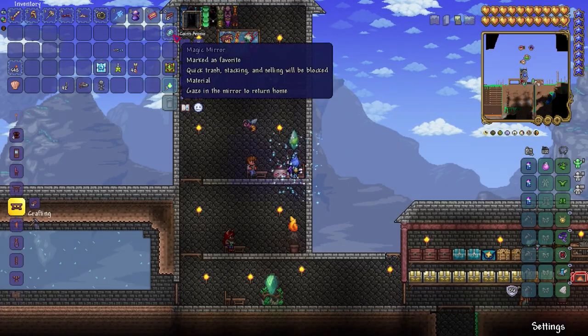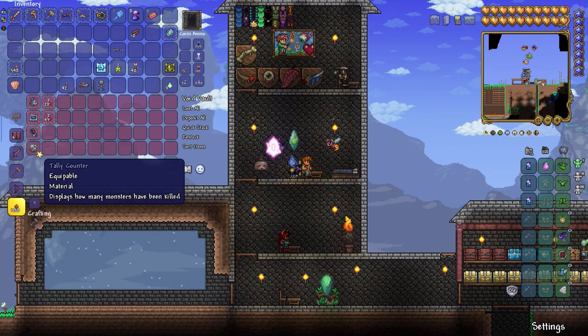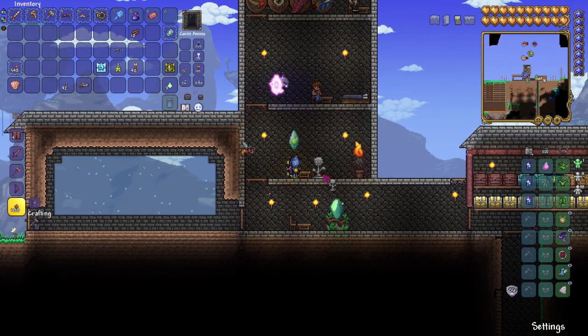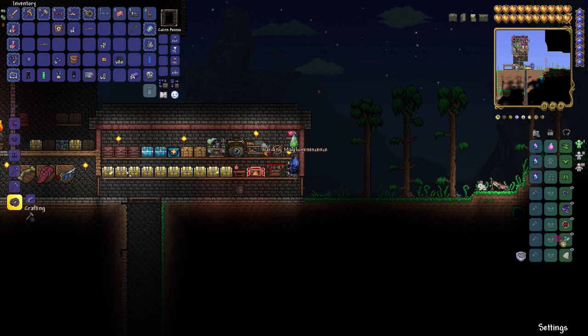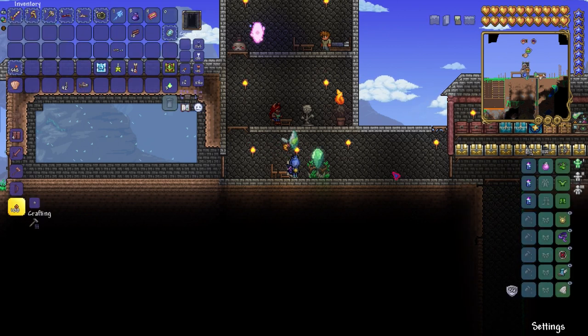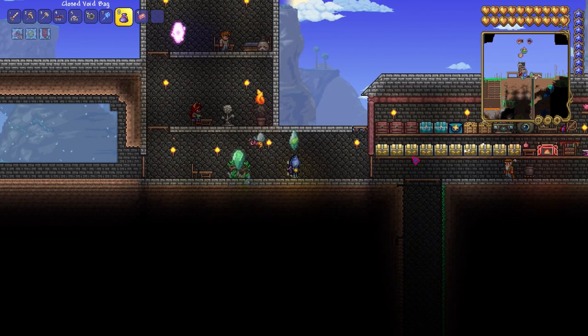You can see some extra stuff we have here — we made a void bag, which I absolutely needed. I was able to put stuff in it and keep my inventory very nice and organized. We put some banners up, and we made the magnet luminescence so we can see. I have bad angel wings so we might change those for ice wings, or wait to get the Mothron wings since those are better than ice wings. We need to trigger another solar eclipse for that, but we didn't defeat Plantera in the last episode, so now we can.